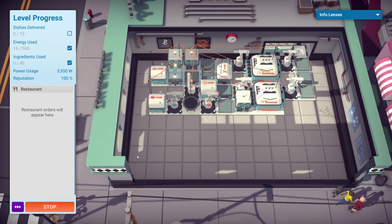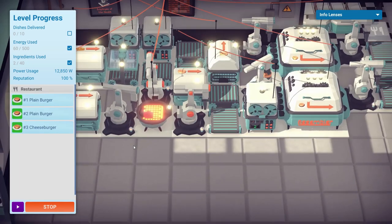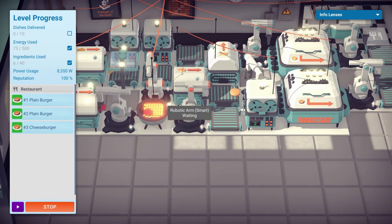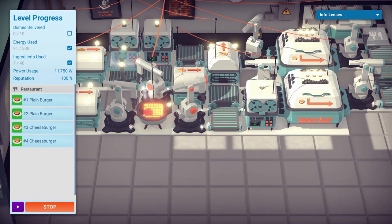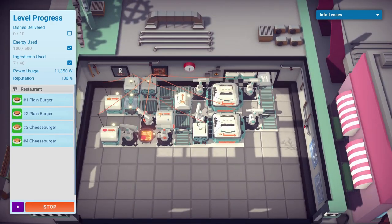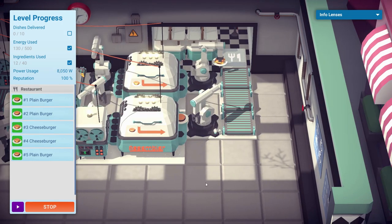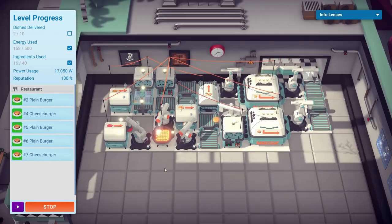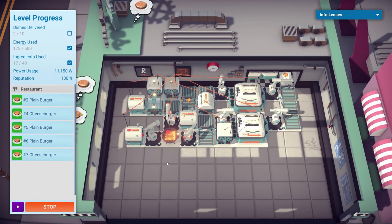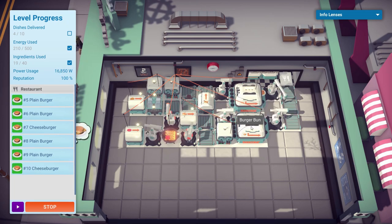Moving time on quickly — people are coming in and they've ordered plain burgers and cheeseburgers. One cooked patty goes down and that arm tries to grab it — oh no, the other one stole it! But there we go — cooked patty gets picked up, goes into the assembler, the assembler assembles the plain burger, it pops out on a plate, the arm grabs it and delivers it. We've got one plain burger done! All our other orders are coming through: plain burgers, cheeseburgers, more plain burgers. This is going well.